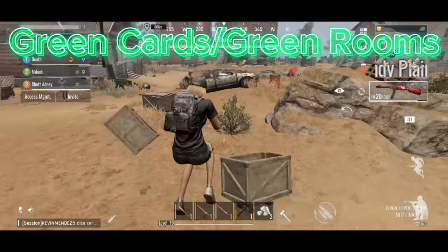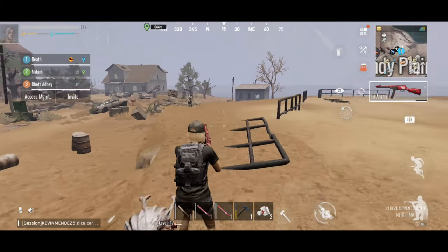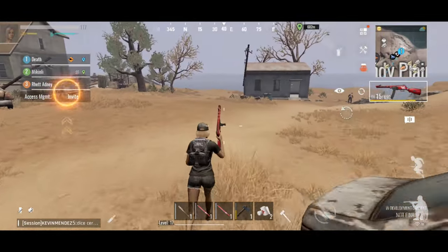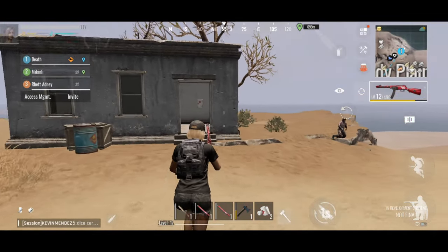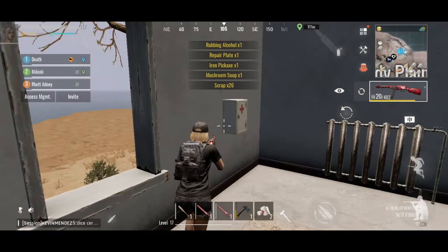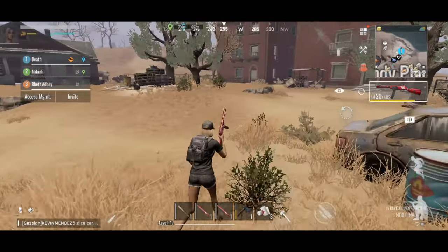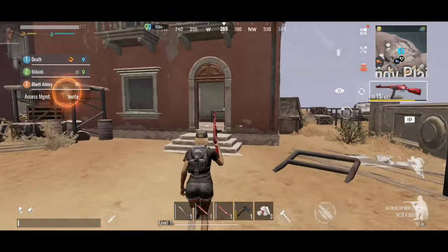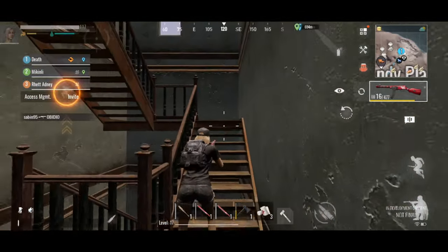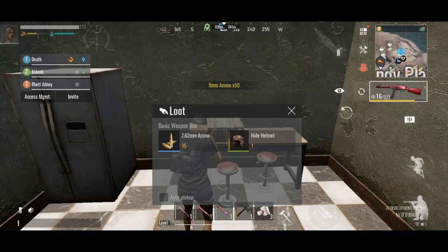Next up are green cards and green rooms, which can be found in smaller monuments. These rooms contain valuable loot including armor, guns, components, and a yellow card. Check all buildings to find the green card and loot all the boxes. Remember where it was so you can find it every time. Every monument has a different place for its green room, but an easy way to tell where the green room is is to look for the building with boarded-up windows — that's a sign that's where the green room is. Green rooms can be run at any time as long as loot has refreshed and you have an active card. Each green card only allows entry into three green rooms before it will break and you will need to find another one.